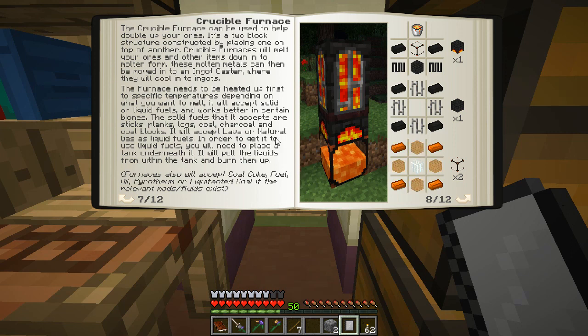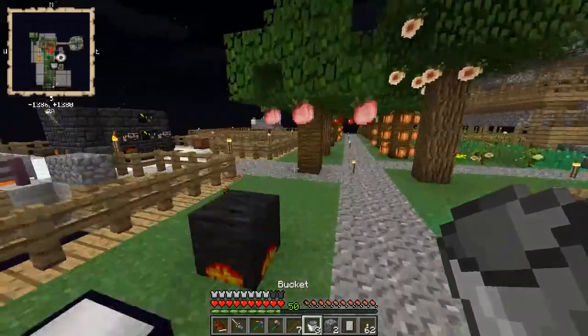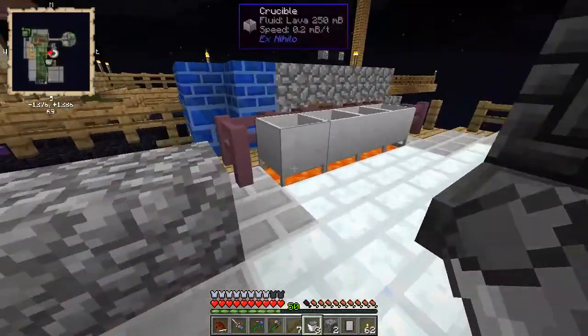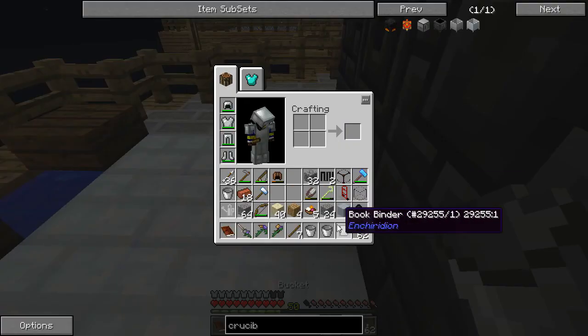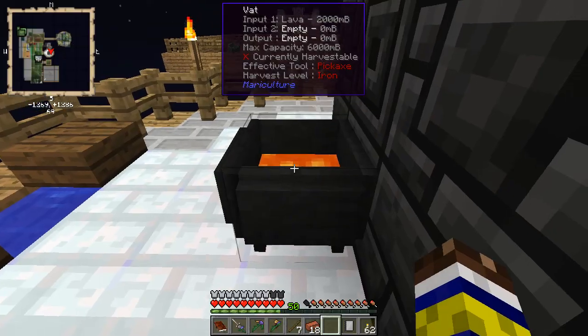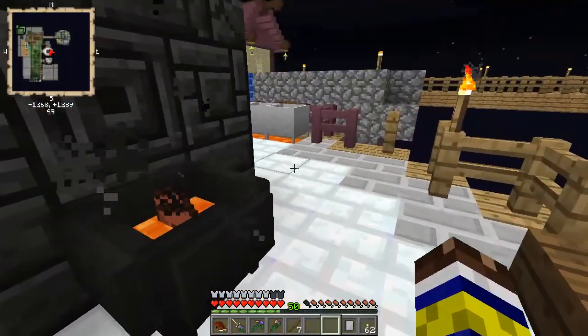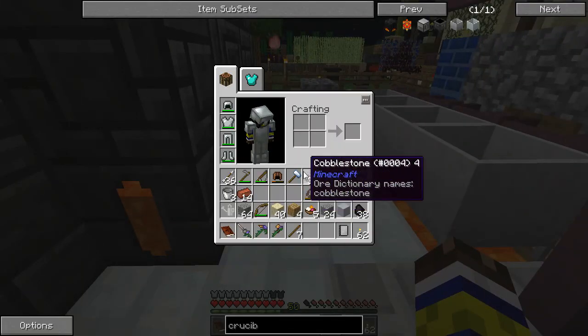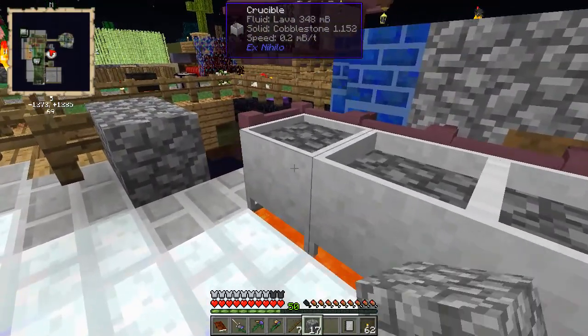It looks as though I need two identical crucible furnace pieces. Actually I need a crucible furnace plus four more seared bricks — or coke bricks. That's going to mean another two buckets full of lava. What do we want to do with this empty platform since we don't need it anymore? We can expand it or do something else — turn it into an elevator to go down into where all the machinery is.